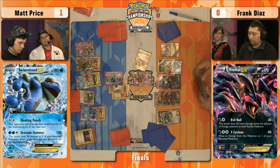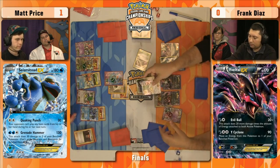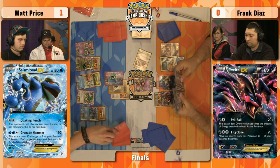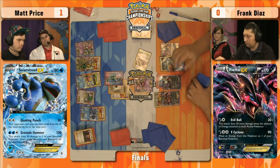Look at this new hand — it's just Dark Patch and Laser and nothing else. At least he found an energy. But Rush In, retreat, Sky Return again. You're dealing 30 a turn while your opponent is dealing 50 while shutting off everything you have. Frank feels he can wear Matt down eventually just doing Sky Return and sending up Pokemon EX with big HP, like Hoopa EX, like Darkrai EX — and eventually get a knockout just by using Sky Return.